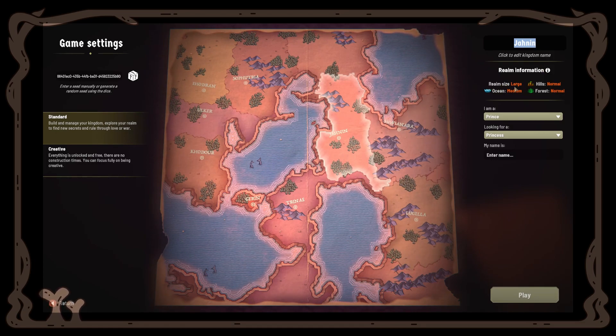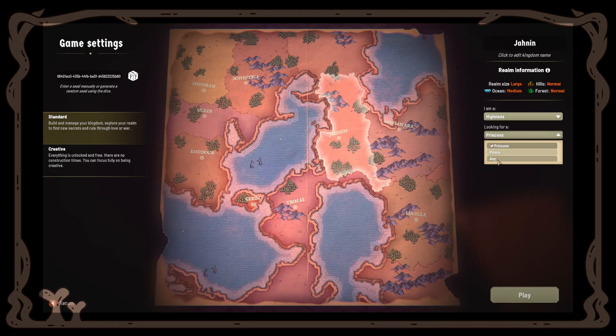This realm's size is large, hills are normal so no big hills, ocean is medium with no use currently, and the forest is normal — we can stick with this one. Then we have to choose our title. This is actually an annoying selection for now: I have to choose if I'm a prince, a princess, or a highness. Nothing changes with the selection, so I can choose highness. I'll be showing you both options.